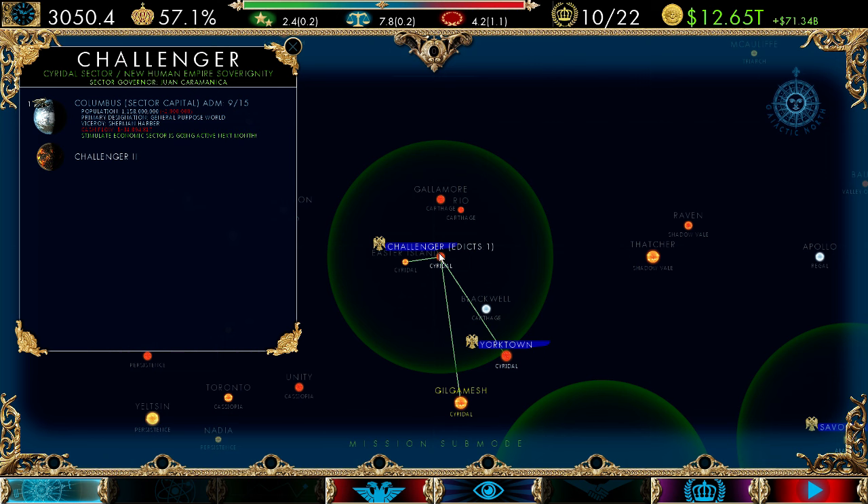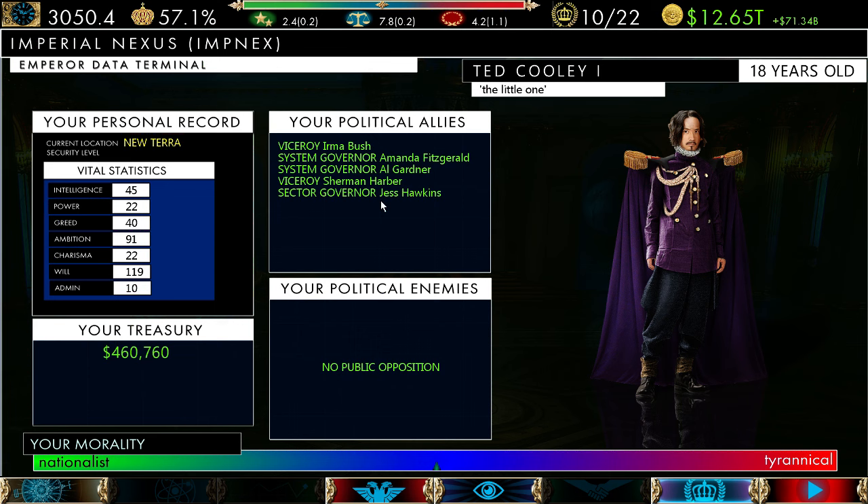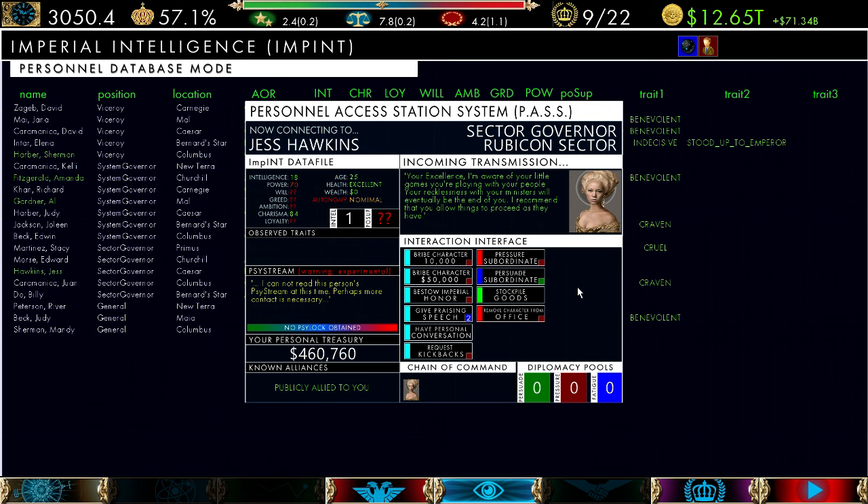Stimulated economic sector is going active next month. We have no alerts — nothing critical going on. Looking at political allies, I've got a sector governor. Over time if you don't do anything with these people they start to lose their support for you. We probably need to go talk to the sector governor, Jess Hawkins. Let's see what she's got to say.